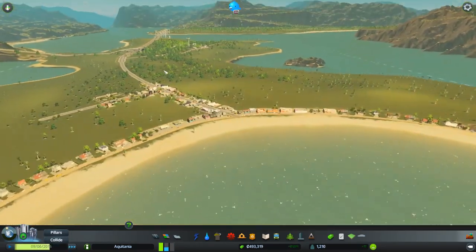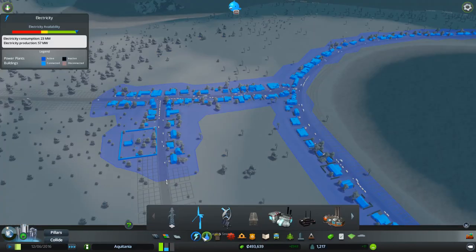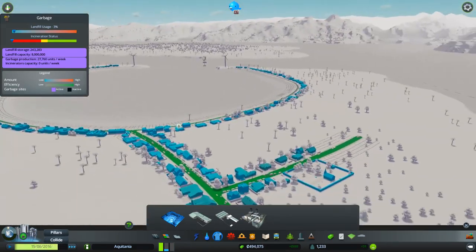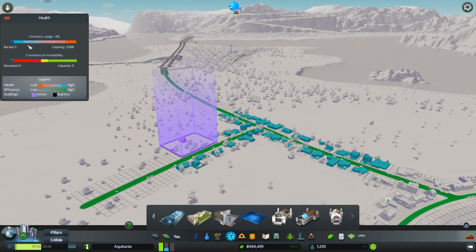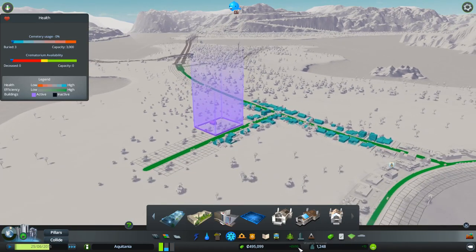So our little community is coming along. We've got all of our basic services. Let's have a quick look at how we're doing — electricity looking good, water looking good. Garbage: yes, satisfied by the landfill up there. We've got health. We've got no crematorium available but we've got cemeteries — three people have now been buried. We're getting there — we're up to 1,200 people, we're making a profit of 700 a week. Wonders will never cease.